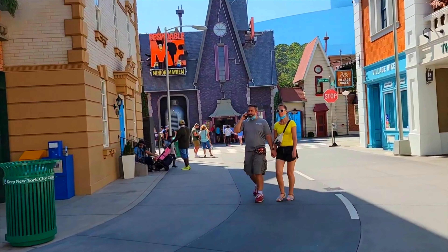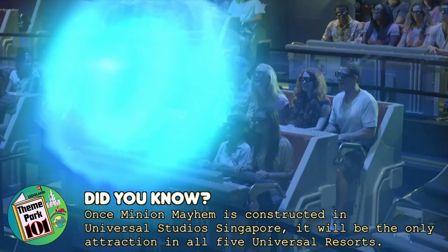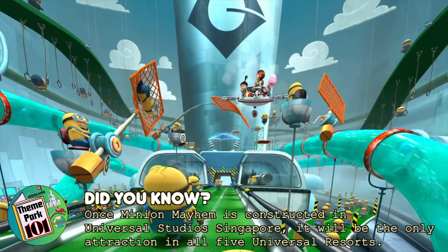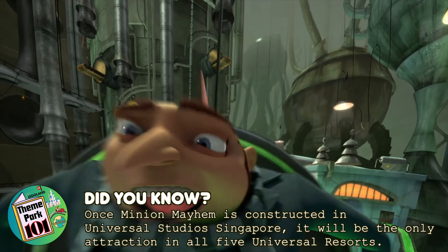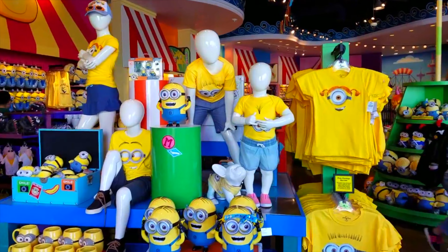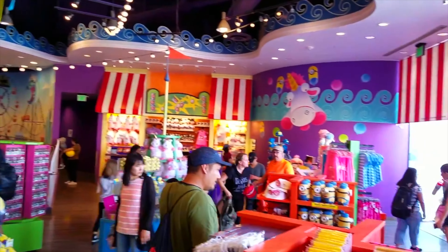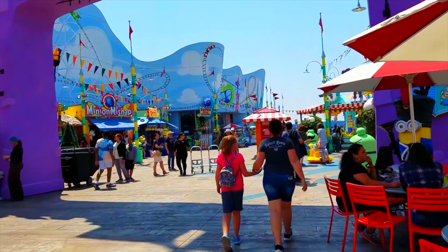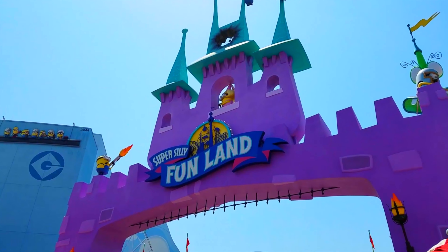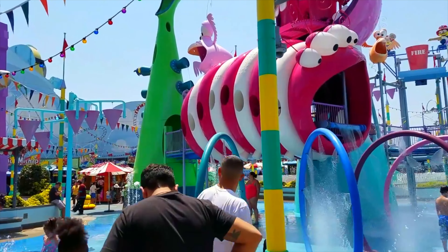Opposite is Despicable Me Minion Mayhem, a motion simulator ride that transforms you into minions before heading on an adventure through many different scenes. You'll encounter all your favourite characters from the movies as you come face to face with lots of dangerous machinery. You will exit through Super Silly Stuff where you will have a wide selection of merchandise from the popular movie franchise. Carrying on with the Despicable Me theme, you can visit the outdoor play area Super Silly Funland, which is comprised of a wet zone with over 80 different water play features.